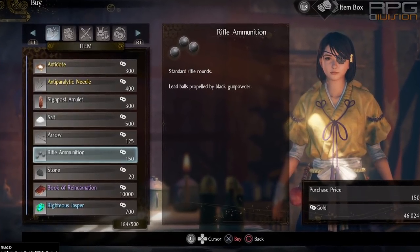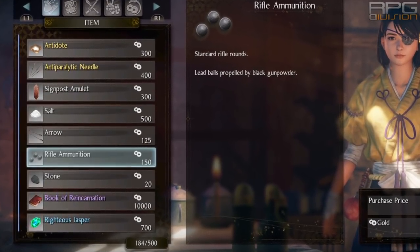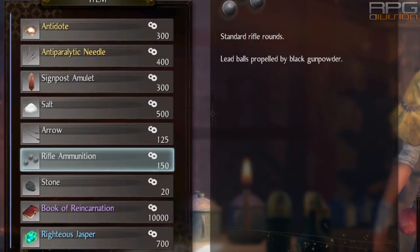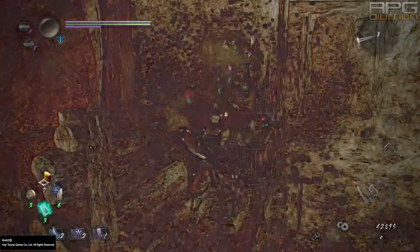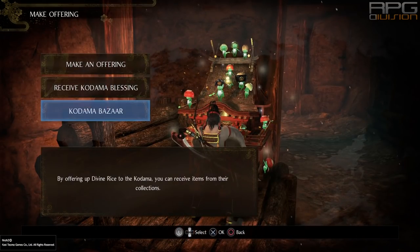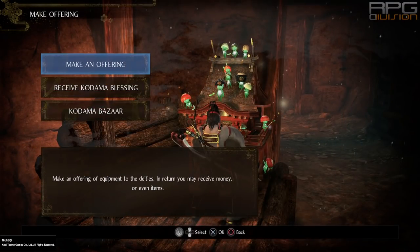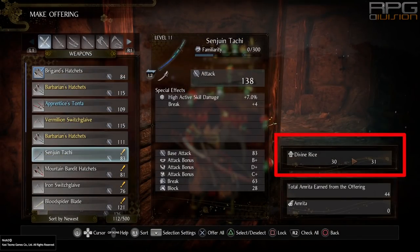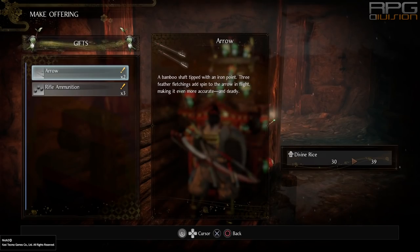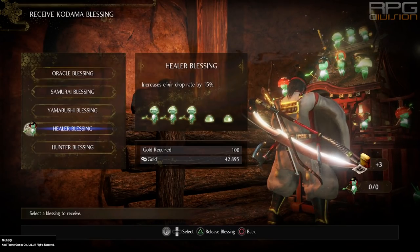Replenish ammo after each mission. Also buy salt — will explain why in the next tip. Replenishing ammo is not automatically done, so go to the blacksmith and buy arrows, bullets, cannonballs, and throwing items — whatever you need. During a mission you can further replenish ammo by going to the make offering feature at a shrine and exchanging divine rice for bullets, arrows, elixirs, and other items at the Kodama bazaar. Divine rice is obtained by donating equipment to Kodamas. While at a shrine, choose the healer option from the Kodama blessing screen to get as many elixirs as possible during missions in regions where Kodamas have been found.